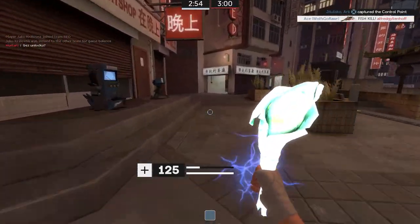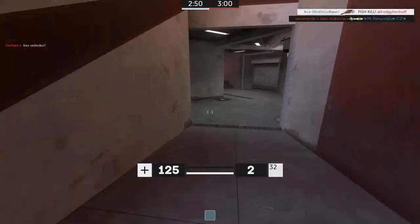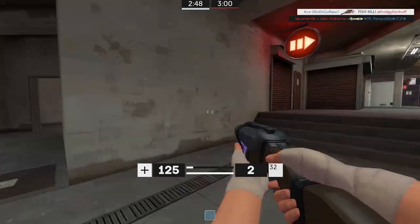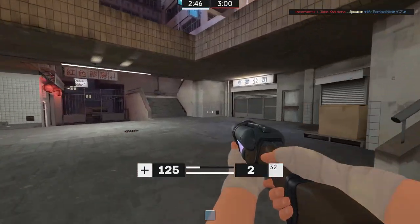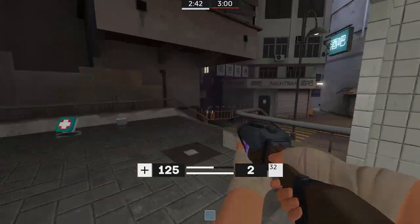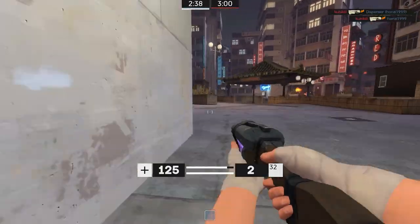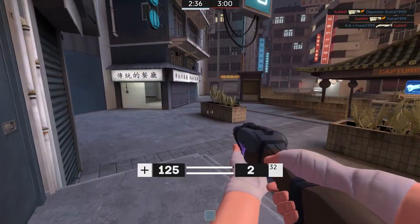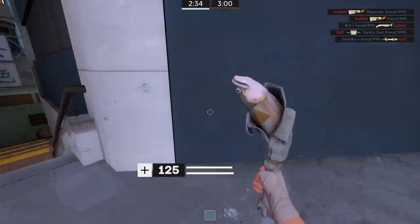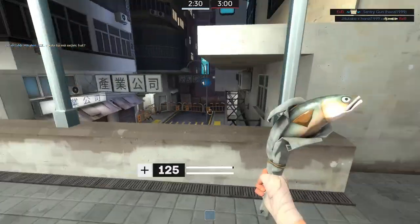Doing well here on King of the Hill — going strong. Can I get another fish hit in? Looks like I have to back off and start building up some more mini crits. With the Soda Popper, you can actually build mini crits up to the edge and then save it, and then when your time is ready, you can go for it. So I'm going to build it up until the edge, going to switch to my fish, and then when I see an enemy approaching, I will go for it.